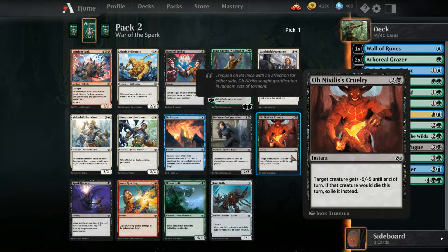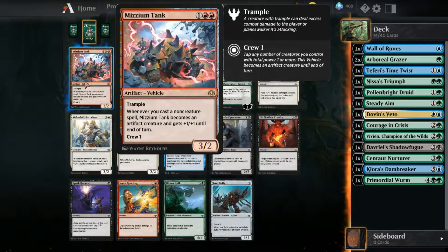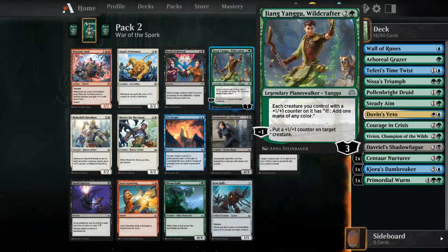That's a pretty deadly spell - target creature gets minus five minus five for only three mana. There's another vehicle: whenever you cast a non-creature spell, the Museum Tank becomes an artifact creature and gets plus one plus one. So instead of crewing the vehicle, you just play any spell and it turns into a four-three - you won't have to tap a creature to play it, which is pretty deadly. I want to choose this guy though.